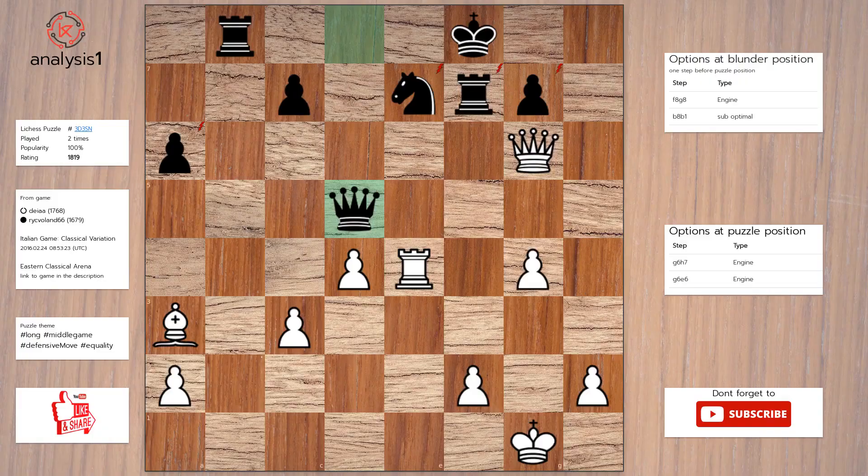First puzzle. The threats are: queen takes rook, check; queen takes pawn, check; queen takes pawn; rook takes knight; bishop takes knight, check.